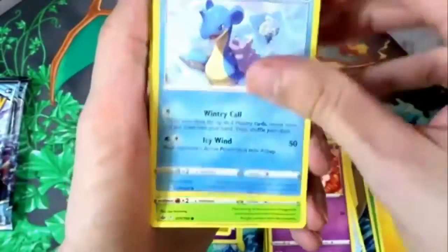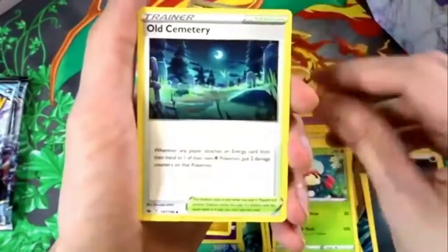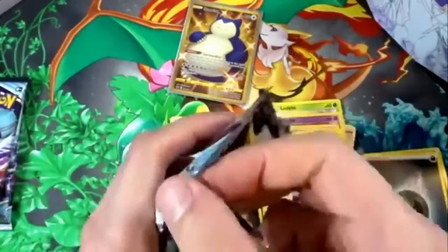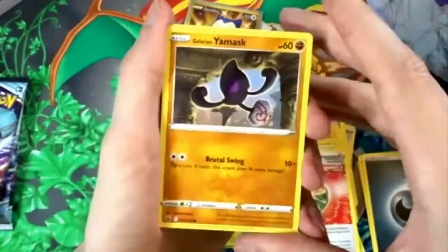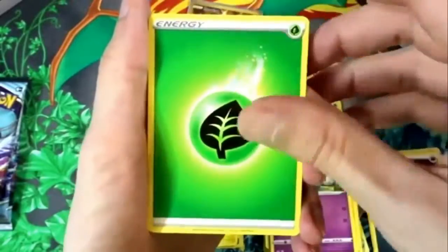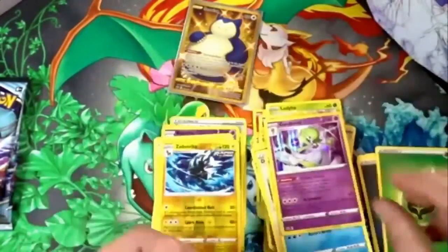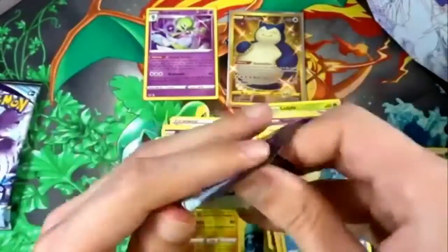So we got a Swirlix, Lapras, Deerling, Galarian Slowpoke, Cofagrigus, Darkness Energy, Lycanroc, Old Cemetery, Impact Energy, Banette, and an Ampharos non-holo. Alright, let's do the card trick and see. Galarian Articuno, Castform, Castform, Ledyba, Gauntlet, Energy, Haunter, Doctor, Sizzlipede, Zeraora, and — oh yes — Gardevoir Holo Rare! That's actually pretty good. You call them Middle Hollows, I call them Holo Rares. Tell us who's right — I have the Holo Binder.